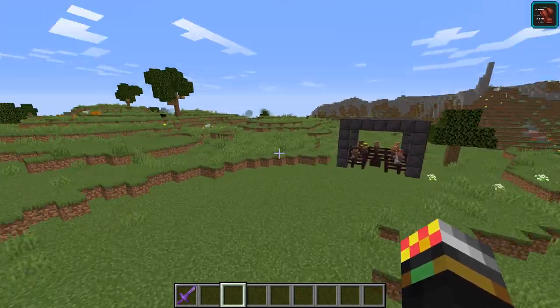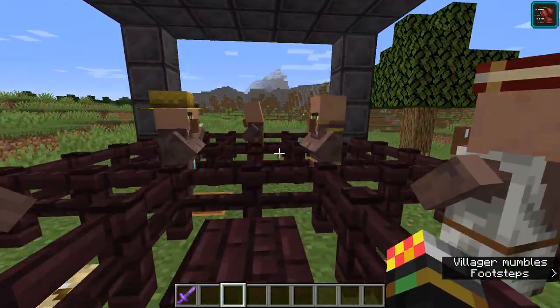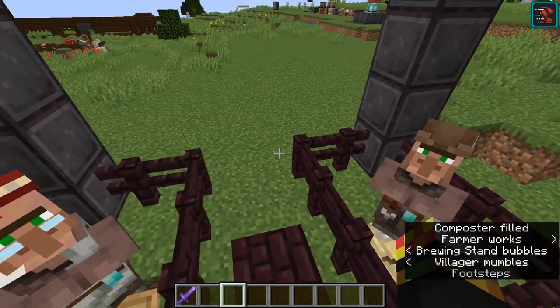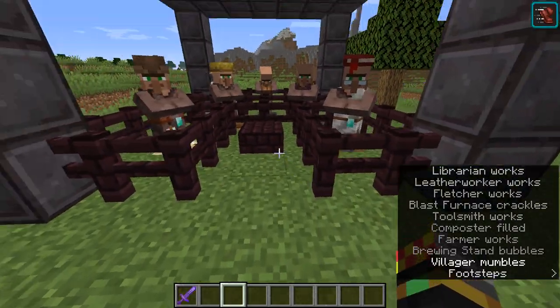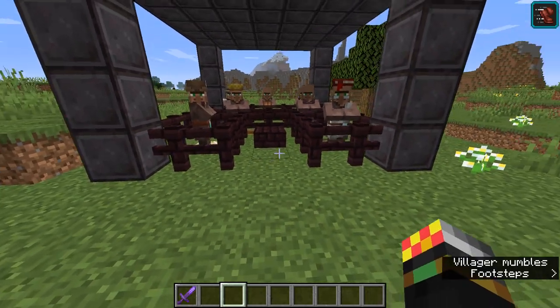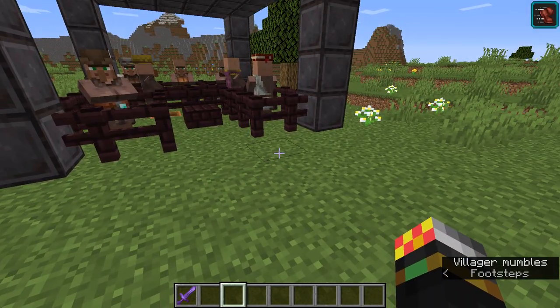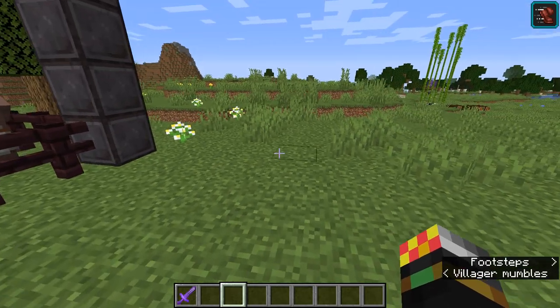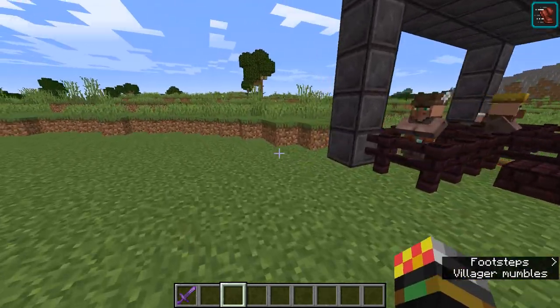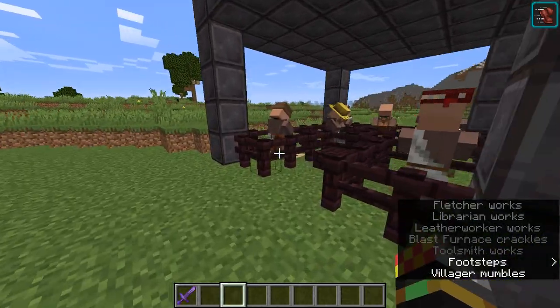Today we're going to continue on and talk about good trades that some villagers have. There are two types of trades I'm looking at: first, what you can get with emeralds, and also what you can give to get emeralds. A key thing in your survival world is getting as many emeralds as you can.